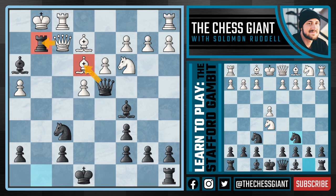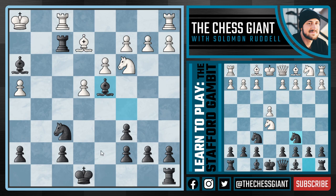If Queen takes, we have Queen takes E3 with check. And if King H1, we're simply going to take that Queen off the board, take on D4. And here in this position, we're simply up a piece and we have ourselves a winning game.